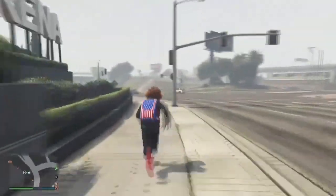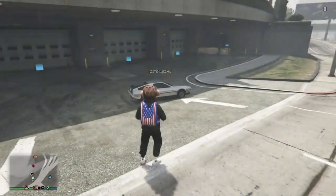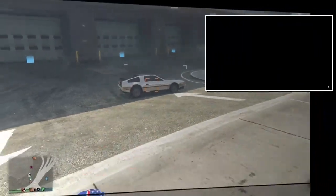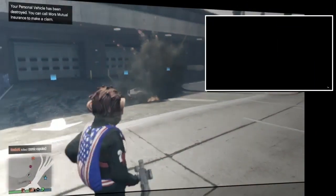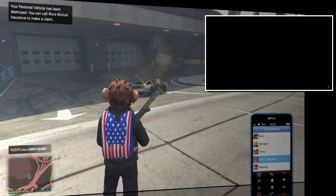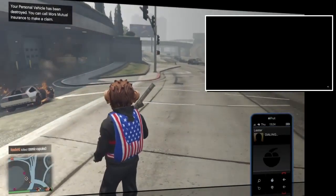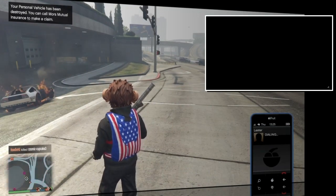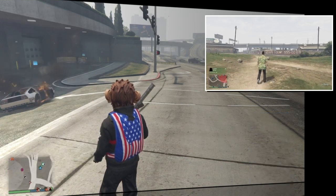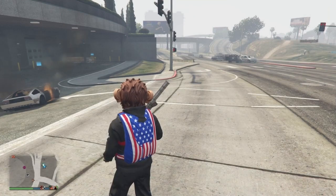Once you spawn up, run towards the front of the Arena. As you can see, my friend is stuck on a black screen but he is sitting in the Deluxo here in front of the Arena. What we're going to do is blow up the vehicle to get him off the black screen. Go ahead and just blow up your Deluxo or whatever vehicle your friend is stuck in. Your friend will then come off the black screen — it may take 20 to 30 seconds.